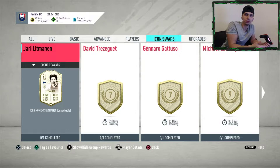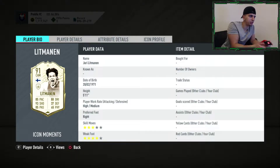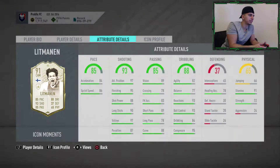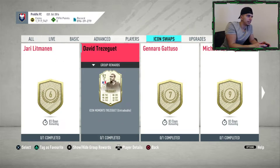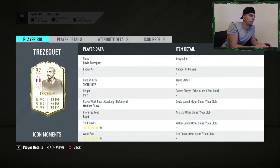The first player I'm going to discuss is Litman. Work rate: high/medium, three star, four star — that's not bad at all. You'd probably run an engine on him, that's the best chemistry card. But I personally think he's a miss. Even with an engine he's just not that agile, dribbling and balance are not going to be good enough, and you're still not going to get that much pace out of it. So he's a miss.